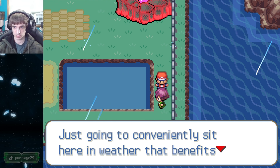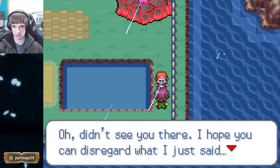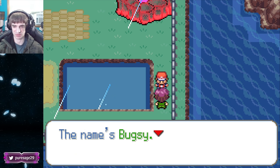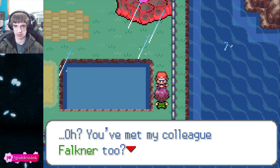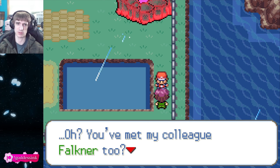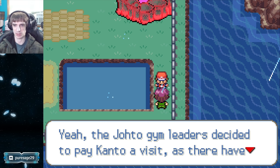There's a trainer conveniently sitting in weather that benefits their team. It's Bugsy! Okay, so it looks like this is going to be a random thing where we just fight random gym leaders throughout - from other games. Actually, I think these are all Gen 2 gym leaders specifically - Johto. Johto gym leaders decided to pay Kanto a visit. There have been talks of a lot of new cutting edge technology being researched here.